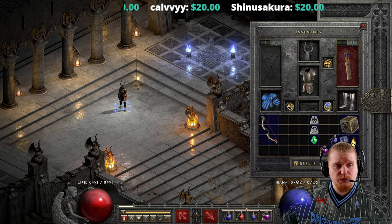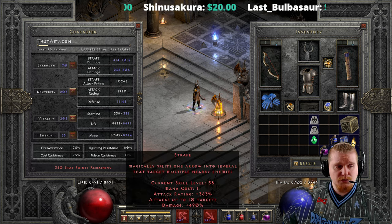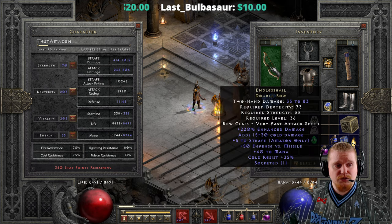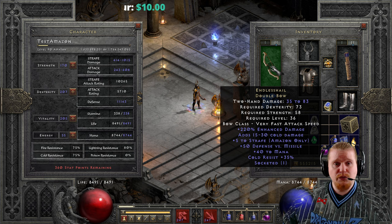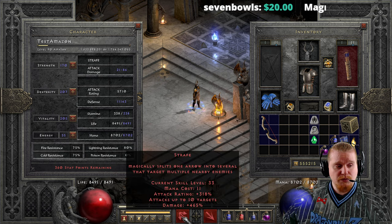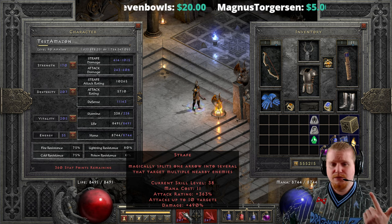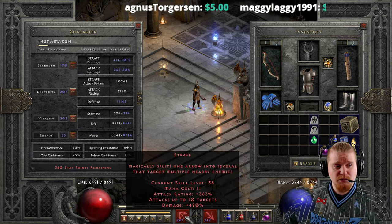We also have plus 5 to Strafe, which is kind of massive and brings Strafe from 465% Enhanced Damage to a very nice 490% Enhanced Damage. However, plus 5 Strafe isn't too amazing because unlike elemental damage abilities, it doesn't have a huge effect, and off-weapon Enhanced Damage isn't that impressive. Something like a Fortitude with 300% Enhanced Damage completely nerfs the relatively small 25 Enhanced Damage that plus 5 Strafe gives you — so we're really only talking about 25 Enhanced Damage and a bit more Attack Rating.